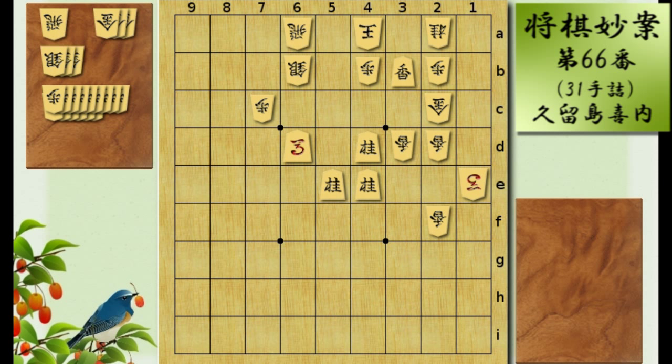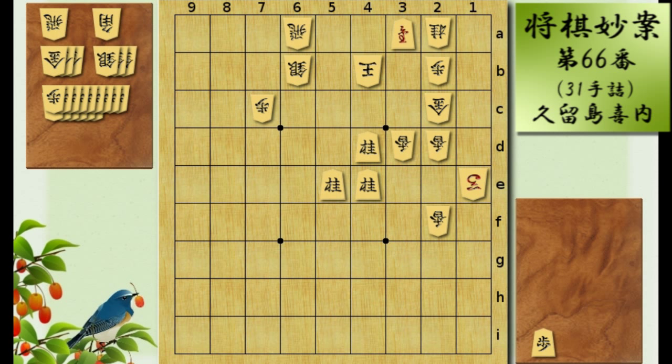Lance promotes to 3a. If the king goes to 5a, you can go horse takes the pawn, sacrificing the horse, and then pull back the promoted lance to 3b. These squares are covered by the knights, so the king can only go to 5a. And knight to 4c, unpromote, and checkmate. The way the knights sit in line is pretty cool.